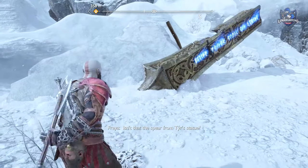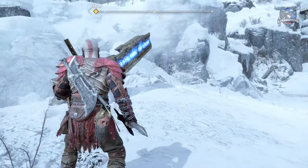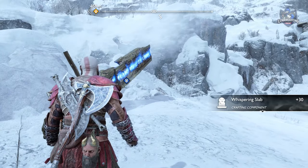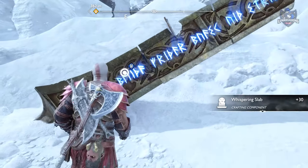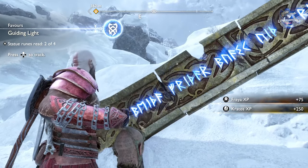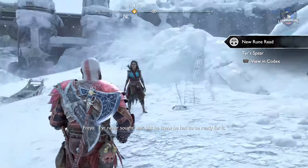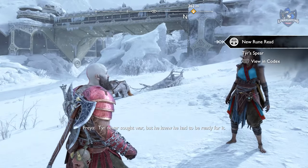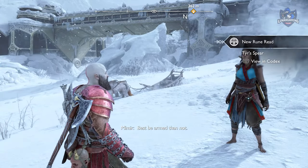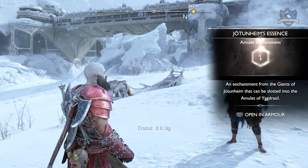Isn't that the spear from Tyr's statue? Wish for peace. Be ready for war. Well, that's astute of the elves. Tyr never sought war, but he knew he had to be ready for it. Aye, best be armed than not. Impressive-looking weapon, isn't it? It is big.